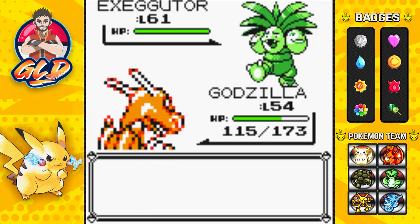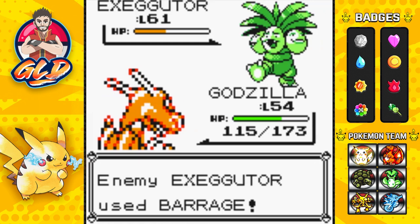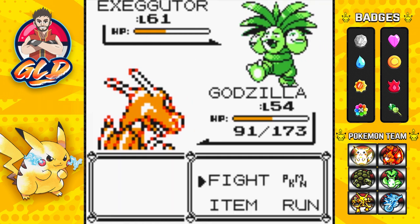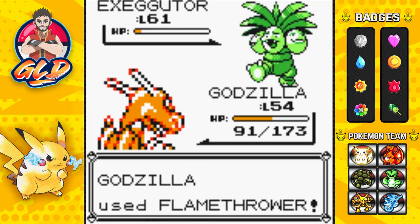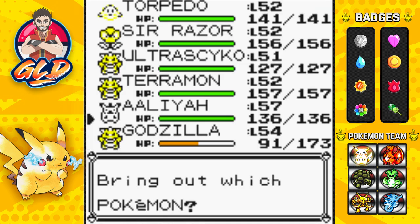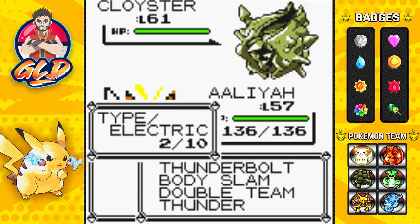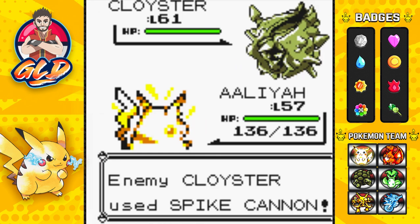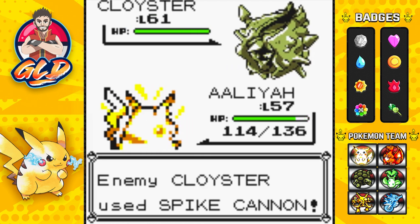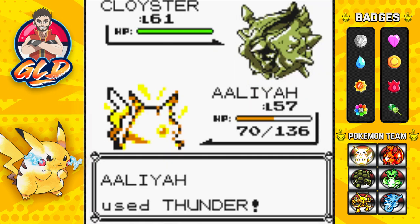He's coming out with an Exeggutor - staying with Godzilla. Flamethrower attack! It doesn't like getting its butt kicked. Here comes a Barrage - a multiple hit attack, three times, not hurting too bad. Flamethrower again for the win! Type advantages, guys. Here comes a Cloyster - let's go to Alia. Spike Cannon is going to hit us pretty good - 22 points. Holy crud, three times!